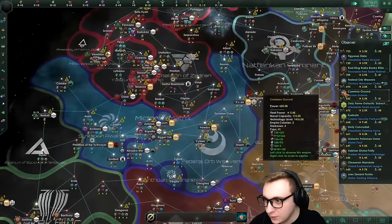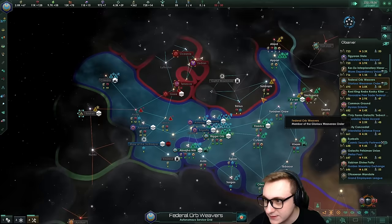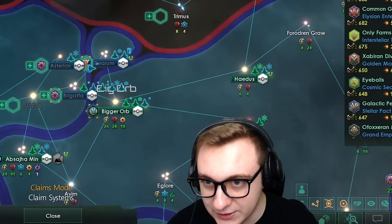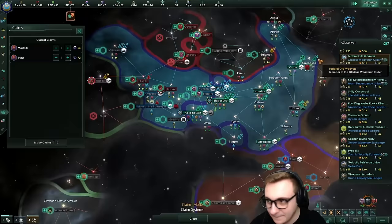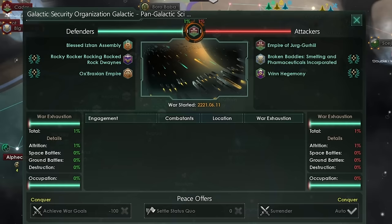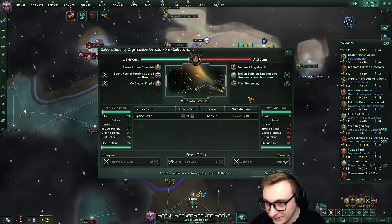We do have a war in the west - the Federated Orweavers are currently fighting the Almighty Regime of All That Is Known and Unknown, a conquer war goal between them both. They have not claimed any planet - the AI often do wars just like, why? You're not really getting much from this. We have wars down here too - two wars! The Blessed Istran Assembly. Some empires have switched leadership now as that happens.